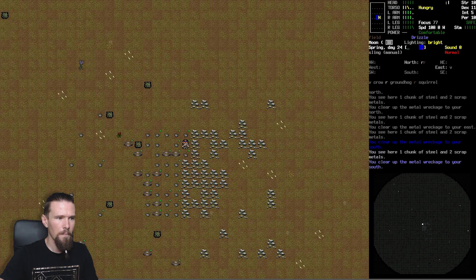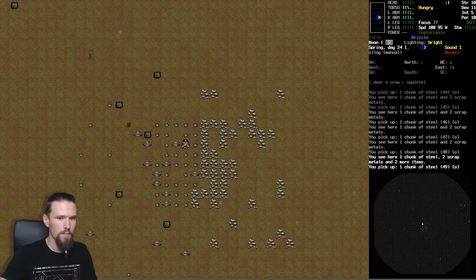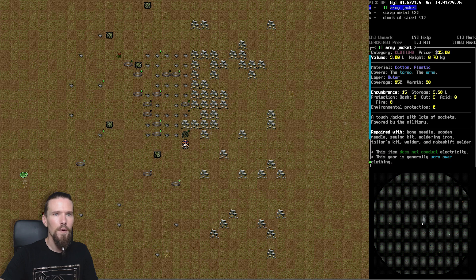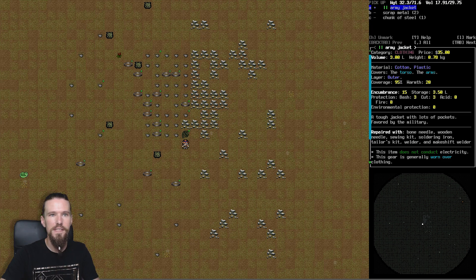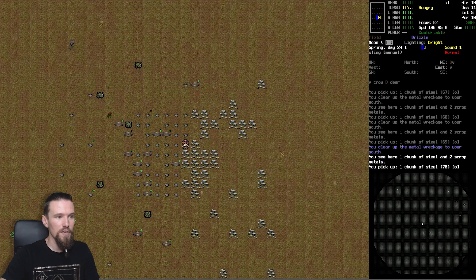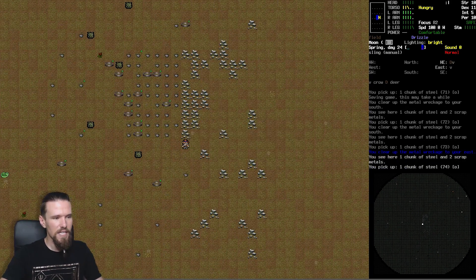We've got 41 chunks right now - we're seeing them but not picking them up, meaning we're at our carry limit. Time to grab the swag bag so we can grab more. We're at 55, 57 - awesome! And there we go - an army jacket and it's actually in good condition, surprisingly. We'll definitely bring that along. I was just talking about not having found anything and bam, there it is! In pretty good condition too - we should be able to make it fit us, which is necessary to avoid encumbrance.